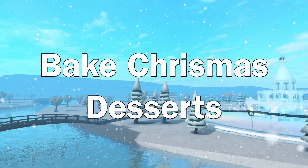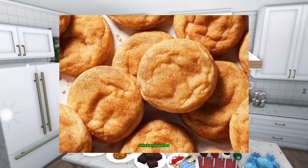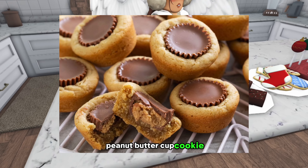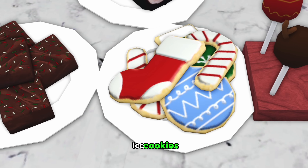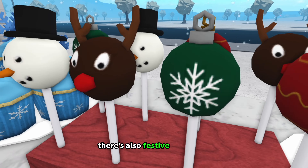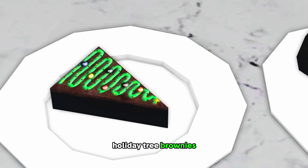Number twenty-two: bake Christmas desserts. If you don't bake desserts at this time of year, you definitely have to. My family likes to do snickerdoodles and these peanut butter cup cookie things that I have no idea what they're actually called. Bloxburg has holiday cookies, ice cookies, and gingerbread cookies. There's also festive cake pops and a Yolag cake. And don't forget the festive fudge, holiday tree brownies, and gingerbread house.